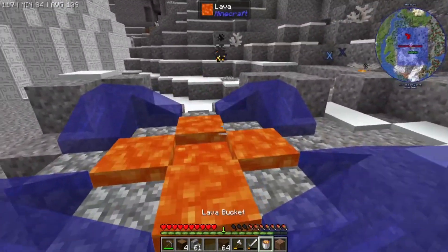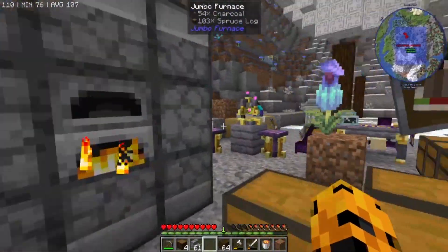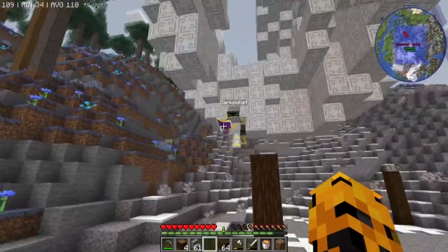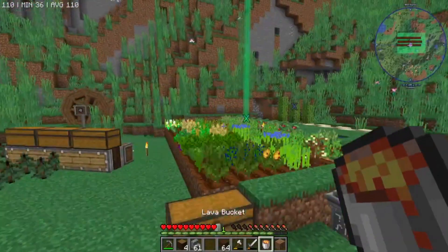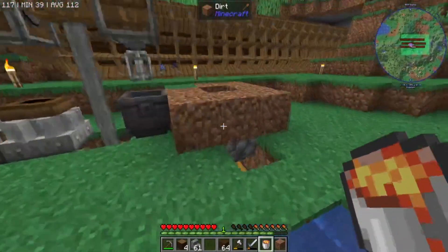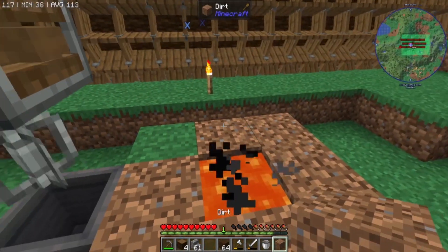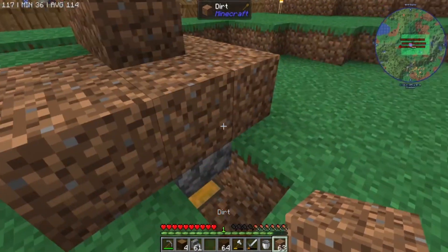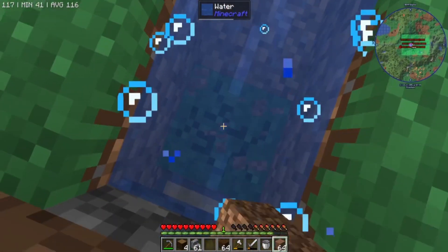How do you make it break multiple blocks at once? I fired multiple spells. We really need to get a level two spell book so we can get AoE. We need to find another fortress. We need a lot of things.